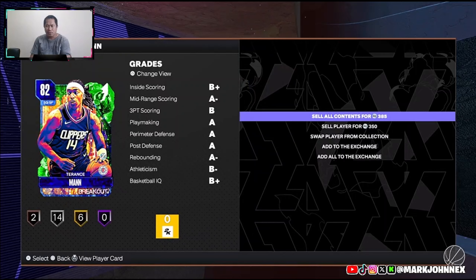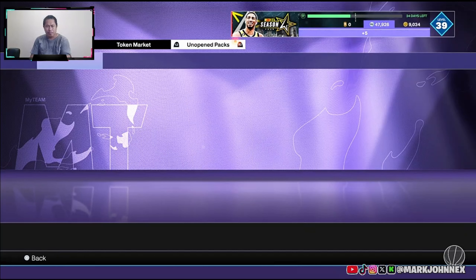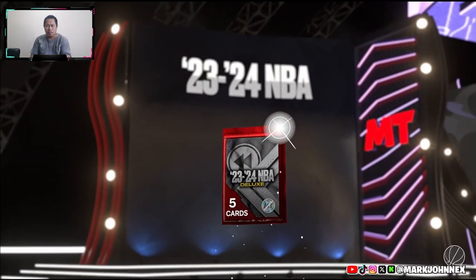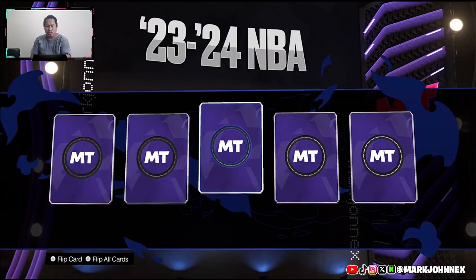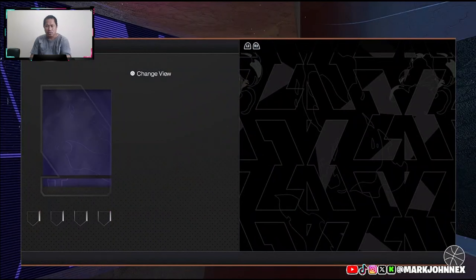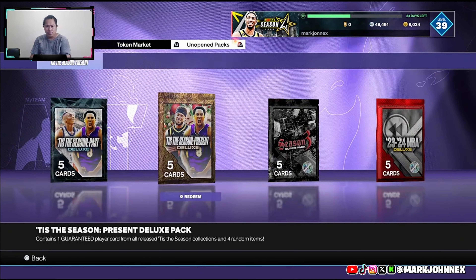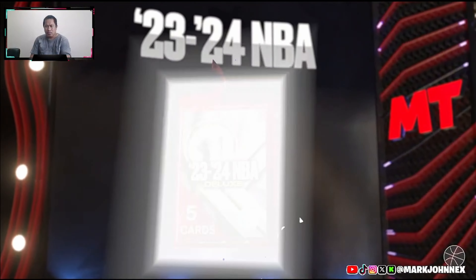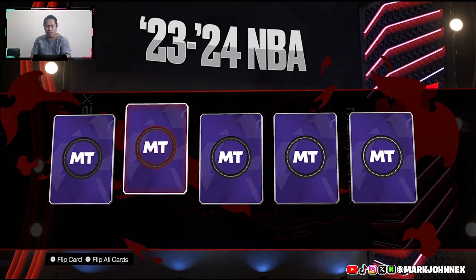Emerald, Sapphire, and Rubies don't have exchange anymore so I'm gonna quick sell them. There's the new players right in here - I think the new players are in here, right? We got a Sapphire. Too bad, sad. I have this card already.